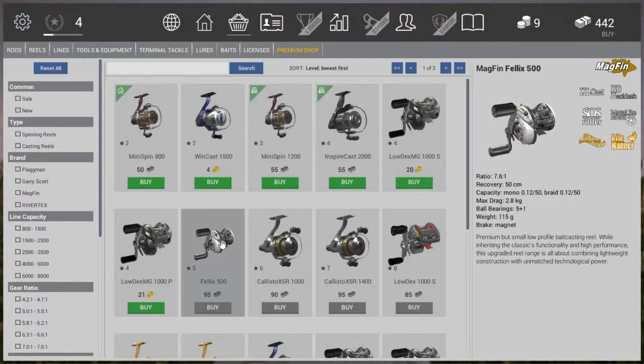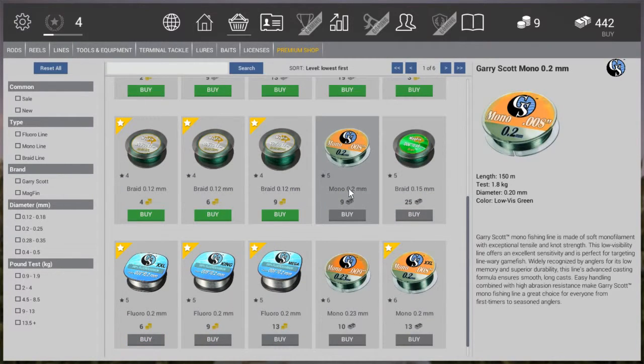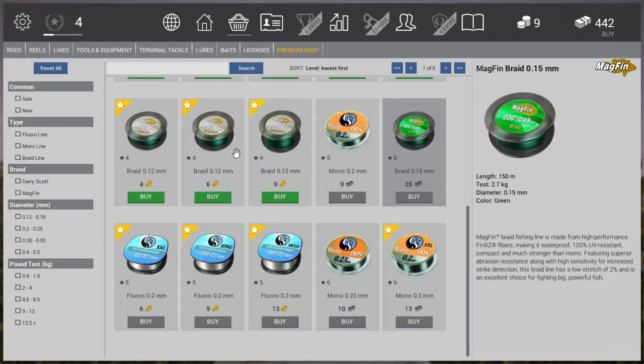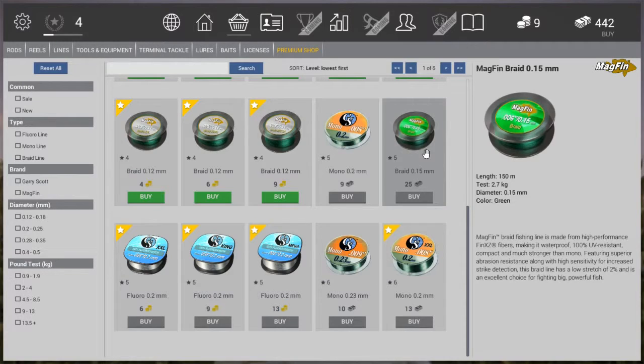On to lines at level 5: buy yourself the Mono 0.2. You could also buy the braided — I'll do a whole video about gear differences including fluorocarbon, mono, and braid. For now, what you need to know is that braided is a stronger line with more weight to it — 2.7 kilograms versus 1.8 for mono, even though the mono diameter is larger. So it's always good to have one of those with you. Don't spend money on the other line options right now.